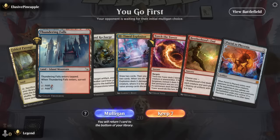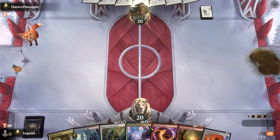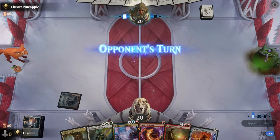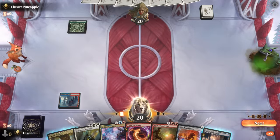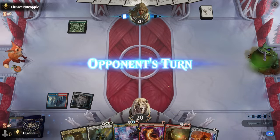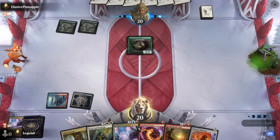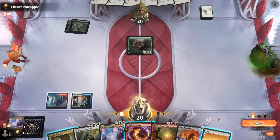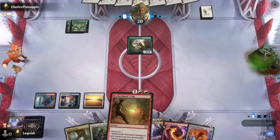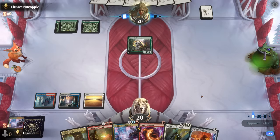Game six: we're on the play with a hand that has removal, discard, and payoff, plus a way to look for another land. Archive will do. We can play that and keep up Torch the Tower. Opponent is mono-green with a Curator that survives our two damage — we'll just play land and pass; we can get a mountain next turn and cast an explosion to wipe the board. Curator is graveyard hate as well, which could interfere with our plan of bringing back Portal.